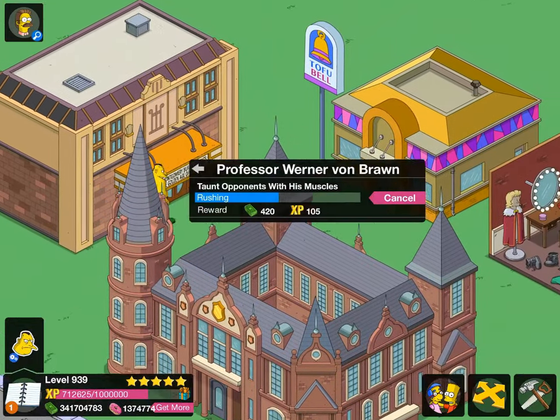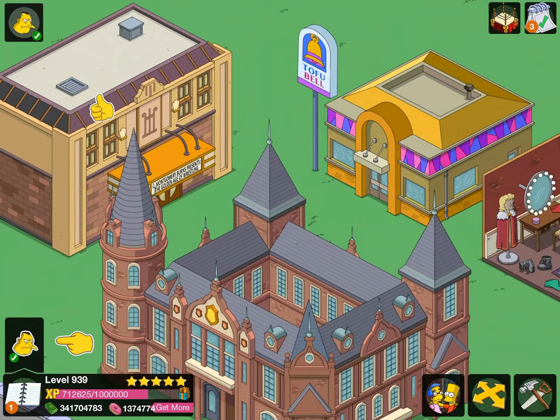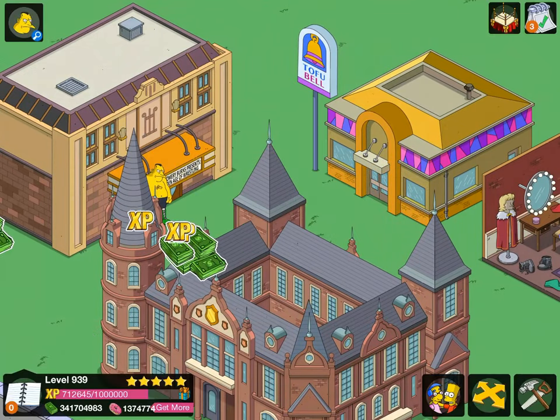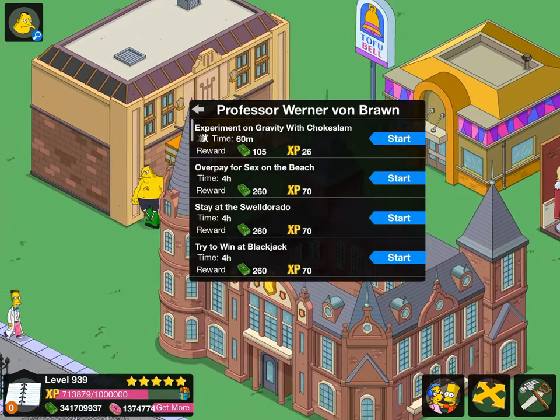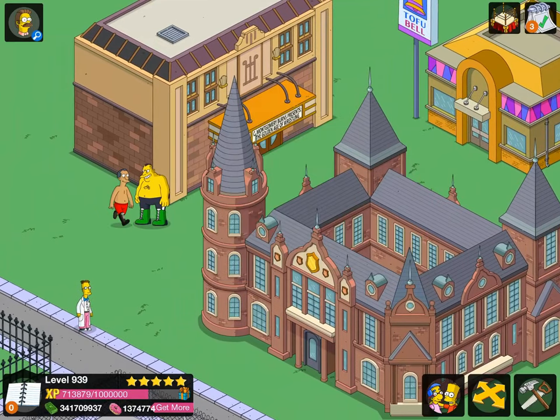I don't think we've seen any of his animations unless I accidentally skipped one. Anyway, that's his final goal, so at least he has a five-part task. Let's look at his animations. We've got experiment on gravity with chokeslam.